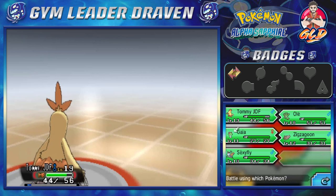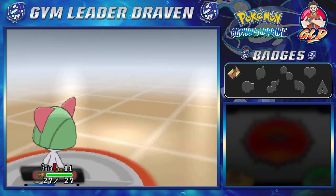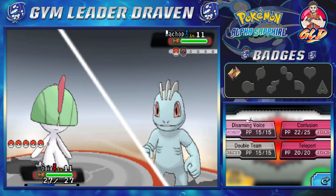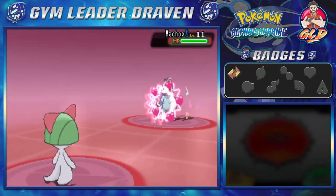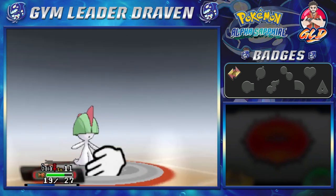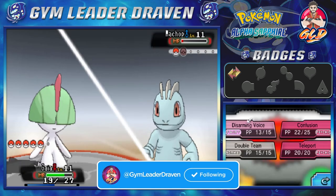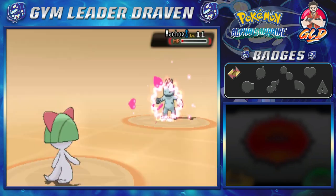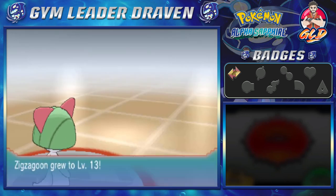Let's switch to Gaia the Fierce Knight against a Machop. Its ability is No Guard — I wonder if Disarming Voice works. Karate Chop hits us, not very effective. Disarming Voice is a fairy-type move — very effective! We keep getting hit by Karate Chop, but Disarming Voice almost finishes it. The opponent pumps up, but Disarming Voice wins! Zigzagoon grows to level 13.